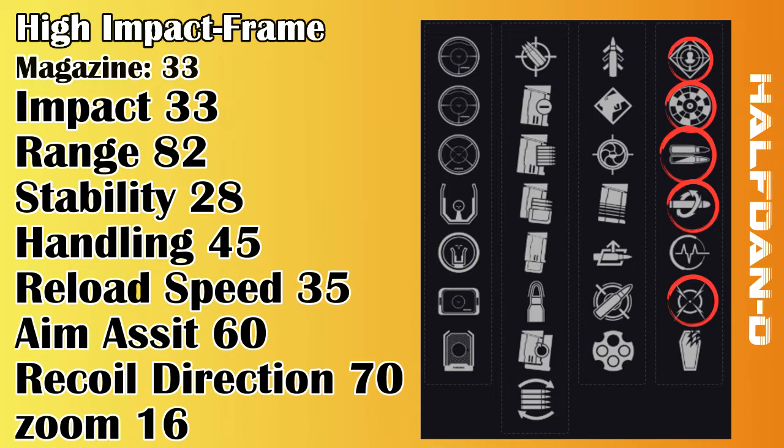And when paired with something like Dynamic Sway Reduction, you'll pretty much have all the areas that the weapon is currently weak at covered. The leftover perks are Pulse Monitor which is usable but rarely, and Grave Robber which is just a big no-no.